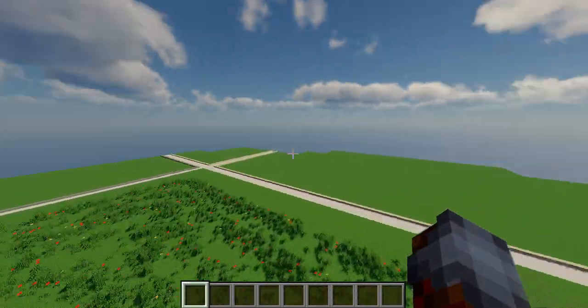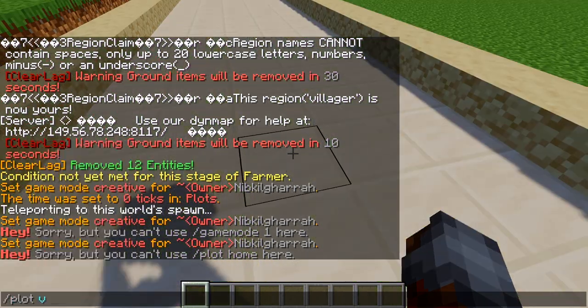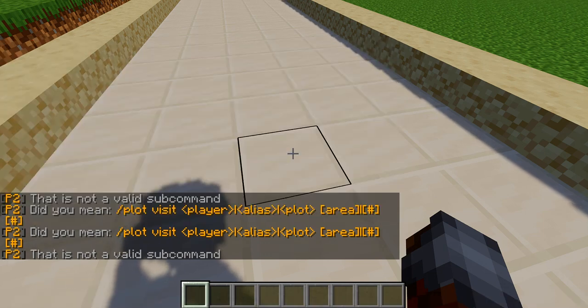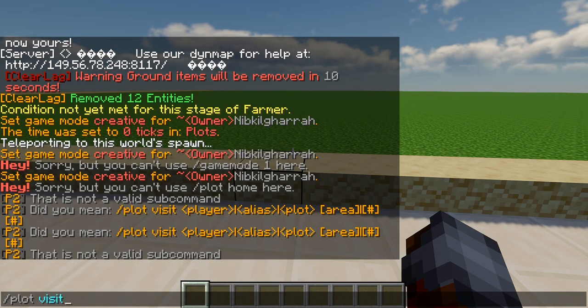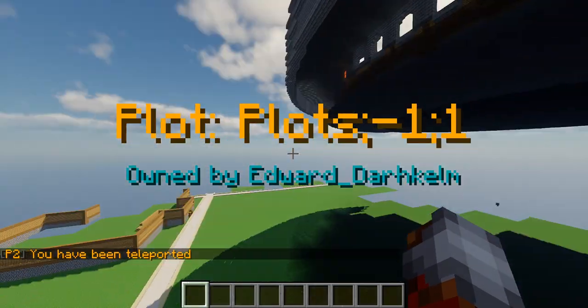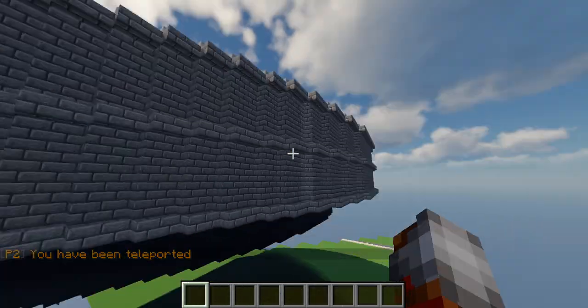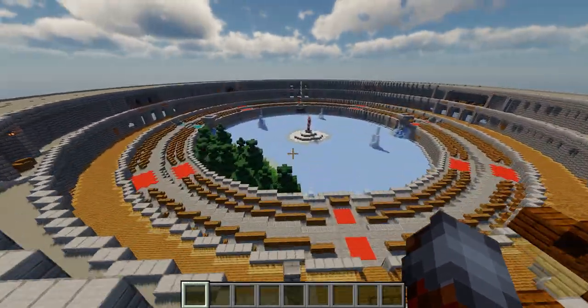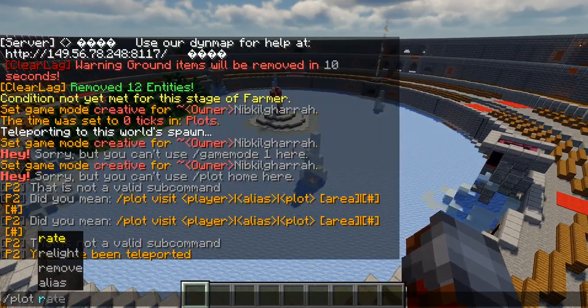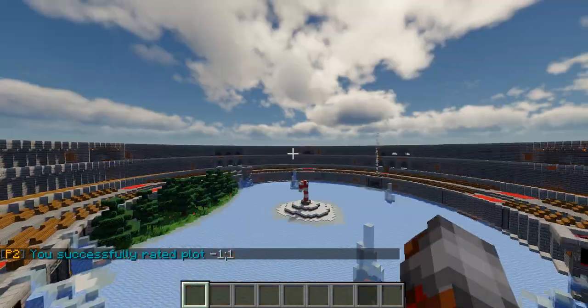To show everybody an example, I can do /plot visit [Edward Darkhelm]. I'm going to visit Edward Darkhelm - he has a super awesome arena that he has been spending a long time building. This looks absolutely amazing. It has this Christmas theme for December. Looks great. I can do /plot rate 10 out of 10. I have successfully rated it.